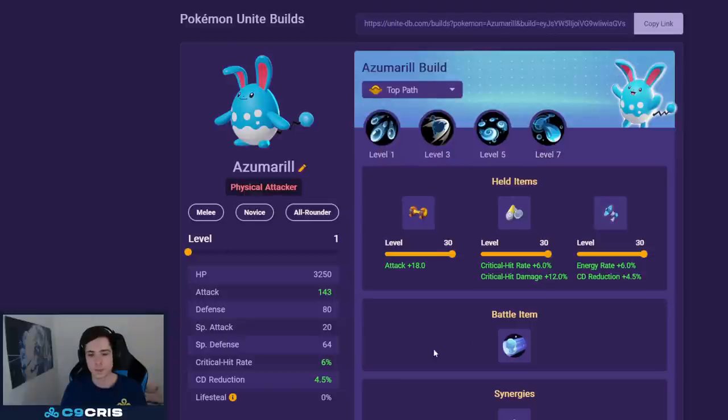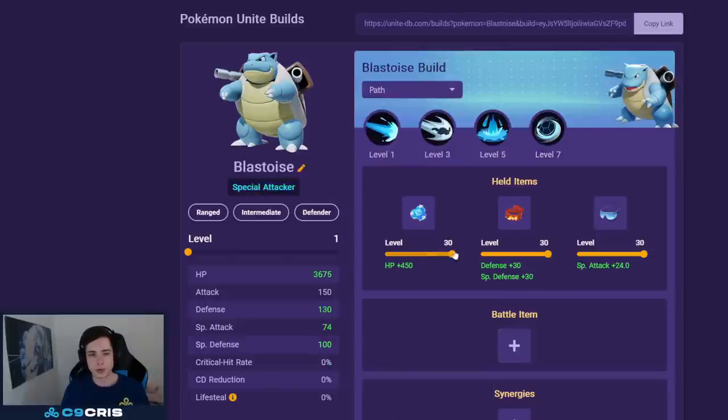For Blastoise the best build is still Water Spout and Rapid Spin, even after the nerfs, with Buddy Barrier, Focus Band, and Special Attack Specs. For battle item it's just Eject Button — no brainer on Blastoise. This is the best build for sure.